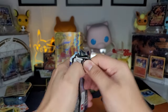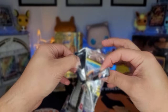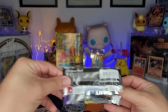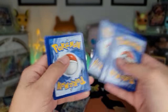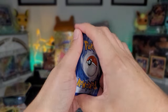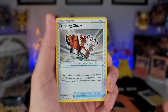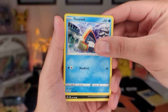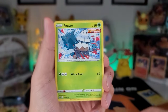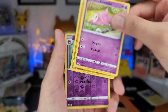Three pack magic, let's get it. Let me know down in the comments what's the biggest hit y'all got from Chilling Reign. Mine was the gold Snorlax — that was my biggest hit I've gotten so far from Chilling Reign. And then of course if you look past some of my other videos I think I've gotten an alternate art of Galarian Slowking.